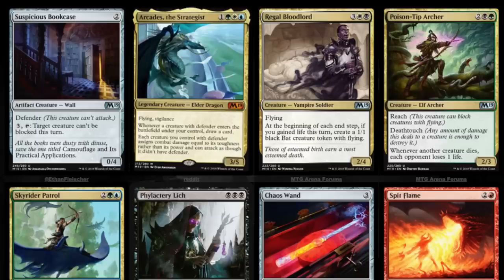Since the dawn of time we've had cards like Animate Wall in Alpha which made walls semi-playable, and this is kind of the same type of deal. Next, Regal Bloodlord — three mana, a white and a black, with flying.